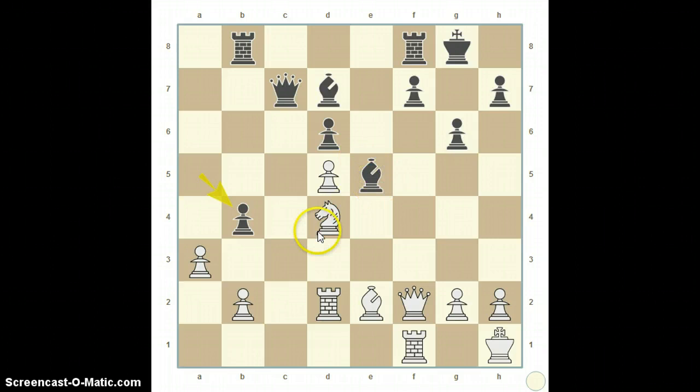So Pilnik would stand to lose either a rook or a queen if that happened — presumably the rook. And Pilnik fights back, moving his bishop across and putting the question to the queen. Fischer sidesteps, and Pilnik goes on the attack.